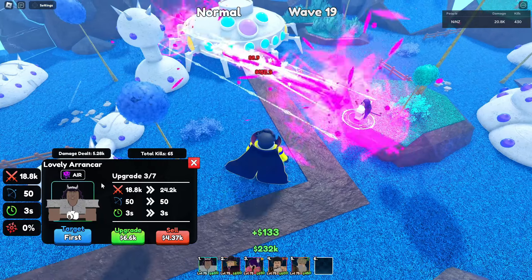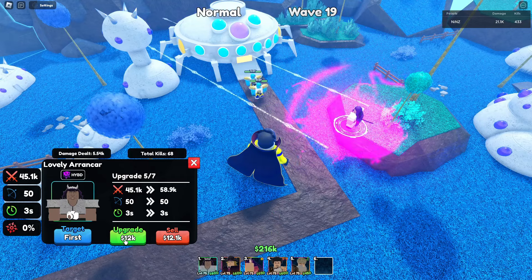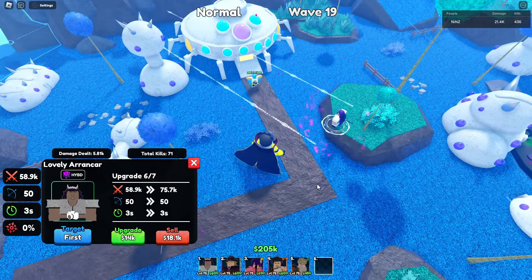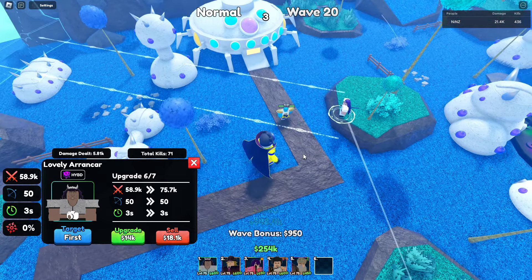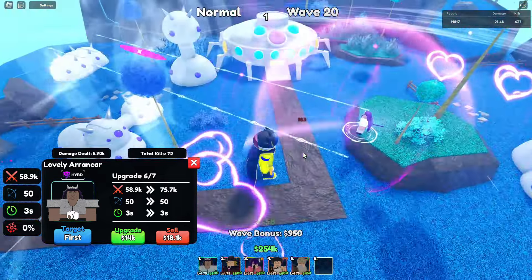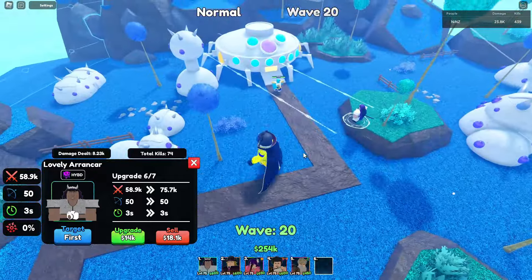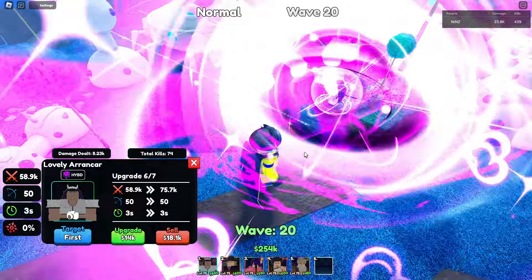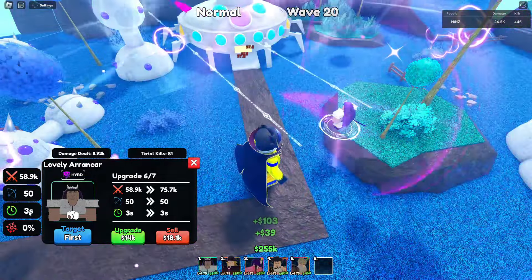For upgrade 6, he's going to change his attack animation again. Same attack pattern — still line — but look at that attack animation with hearts! For total damage: 58.9k, 50 range, and 3 SPA.